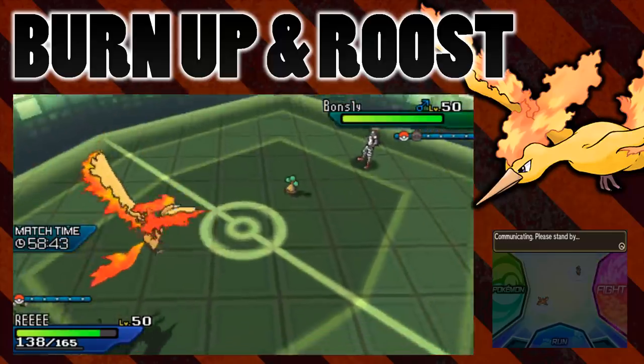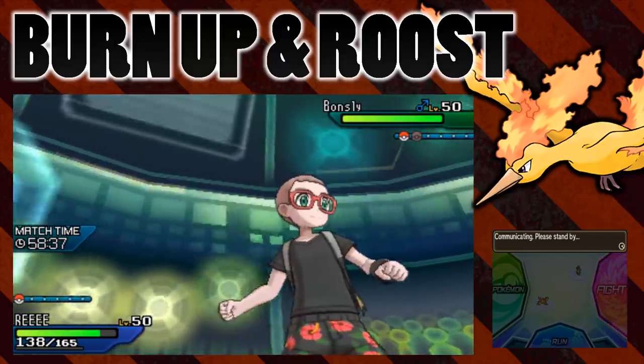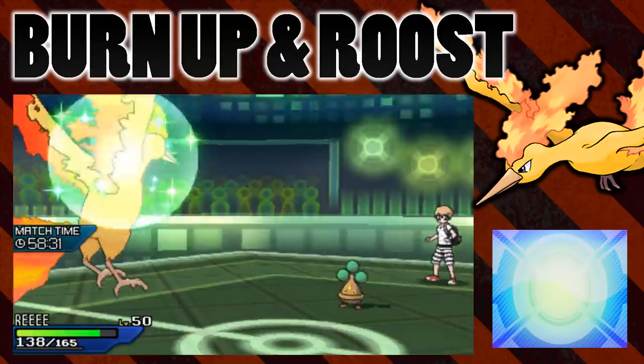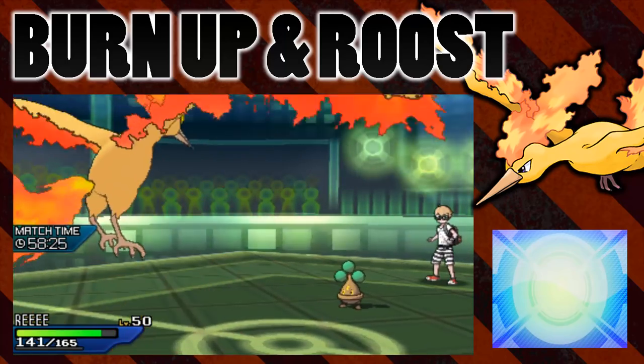Now I'm just going to go for a Roost again because I have heard on the grapevine that this does not become typeless. In fact, what happens is it becomes a specific type that it is not normally, which is kind of strange to me. So let's see if that is the case - what I'm going to go for here is a Low Kick, which is a fighting type move. Let's see if that does damage.